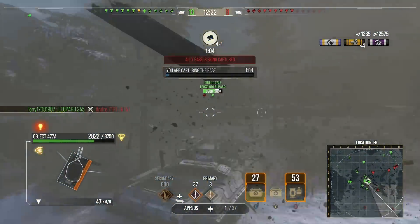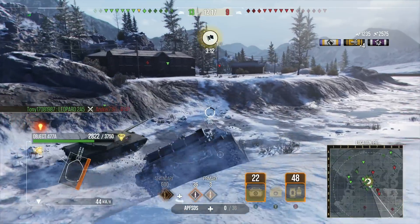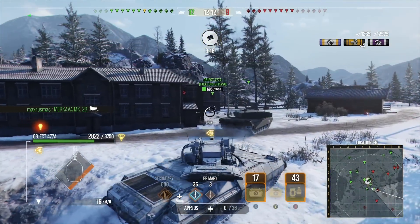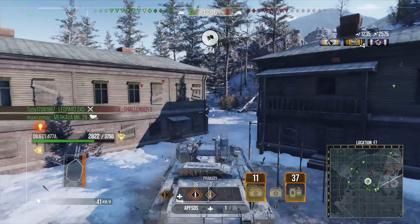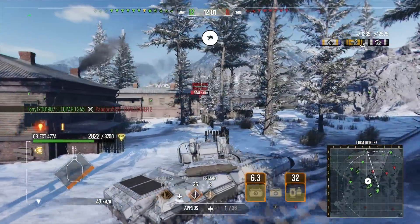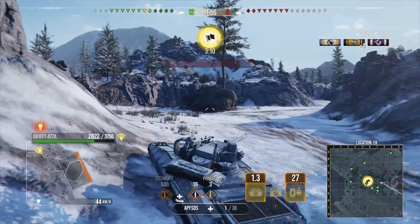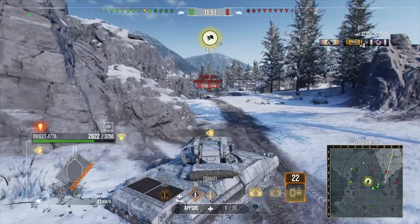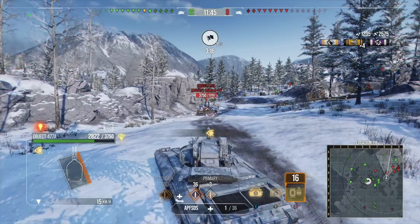We've done 2,600 damage so far, and it's just a matter of pushing out more damage against tanks like the Challenger and helping the team. I try a free-aim shot — badly aimed by me, but sometimes you have to take them. It doesn't make sense to fully aim there anyway since we couldn't do it 100%. I decide to push toward the opponents to hopefully get the rear end of some of these tanks. It looks like we're going to win, so I push hoping the team will follow.